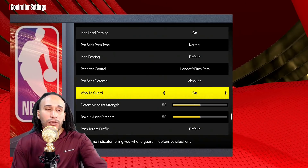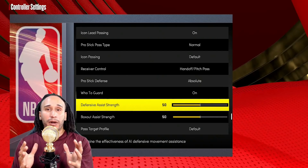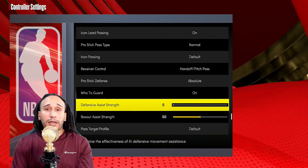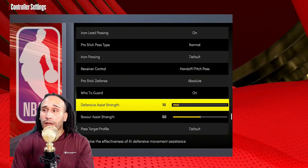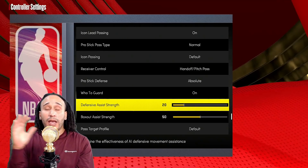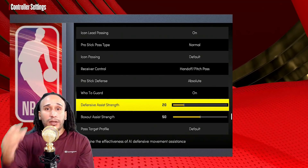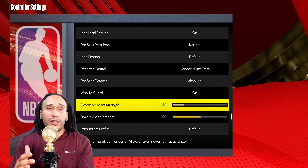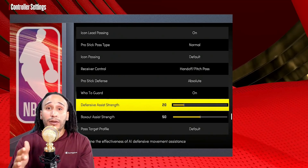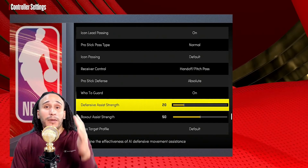Defensive Assist Strength may be the main culprit behind you losing control of your player. A lot of players like to put this all the way down to zero. The sweet spot over the years has been somewhere between 10 and 20. The default starts at 50, so consider gradually lowering it to become more accustomed, because 2K has been taking over your player with Defensive Assist Strength — you may want to lower it all the way down.